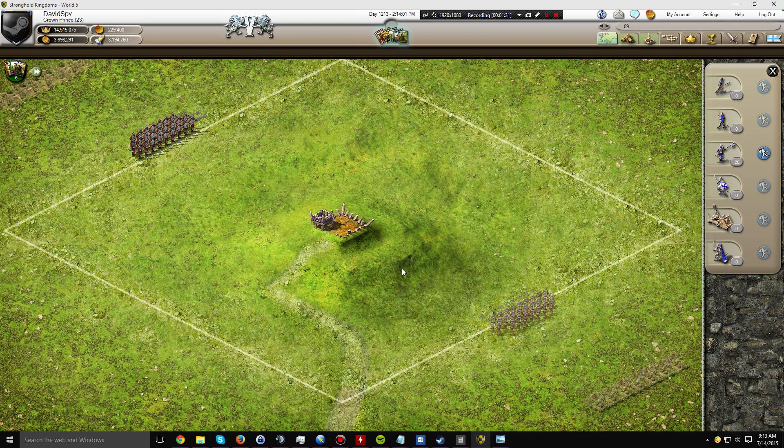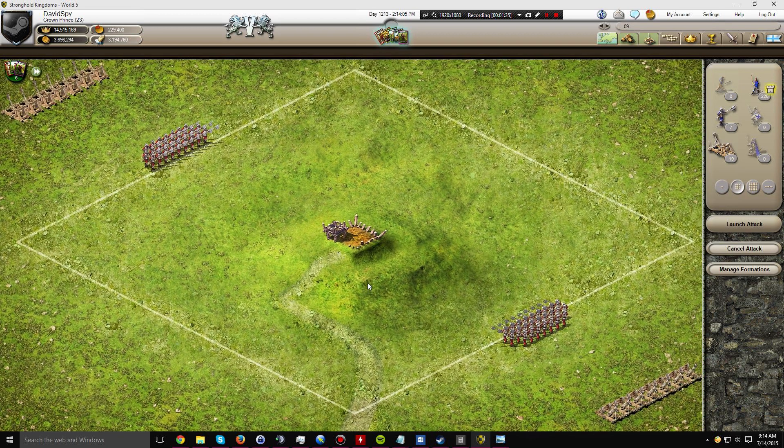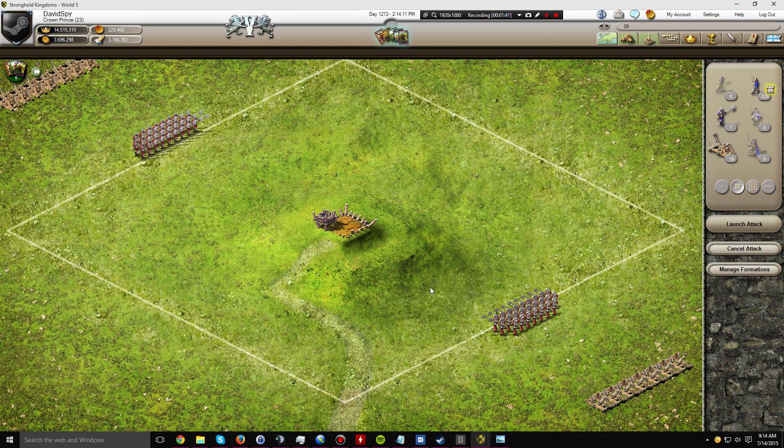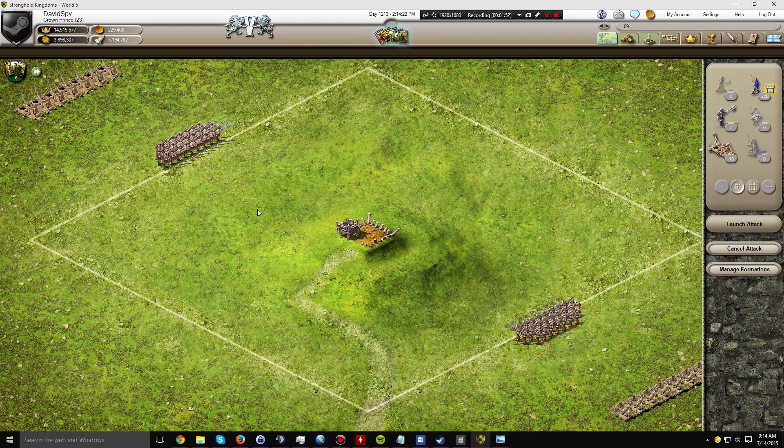Rather than attacking from one side I attack from both. The reason for this is because some castles have a stronger defense on the right, some have a stronger defense on the left. So if one side has a really strong defense the other side most likely won't, and those will be the catapults and pikemen that can push right through to the keep as opposed to being stalled at a wall.